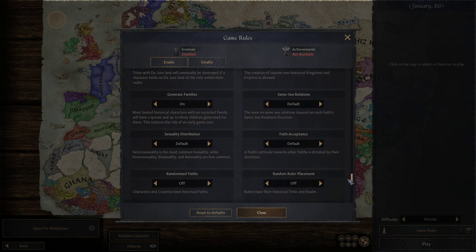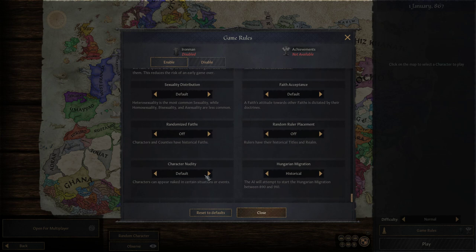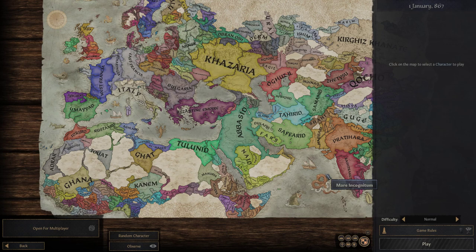I'm very interested by the way - we have these options like sexuality distribution and all that stuff, which seems very interesting. Obviously I'm very interested in this character nudity option with the new graphics. I'm somewhat upset though that there's only two options - default and never - there should definitely be an always option. I guess there's gonna be mods for that anyway.